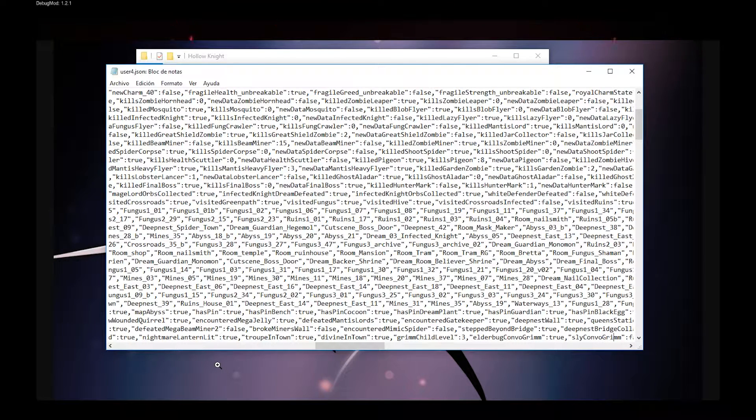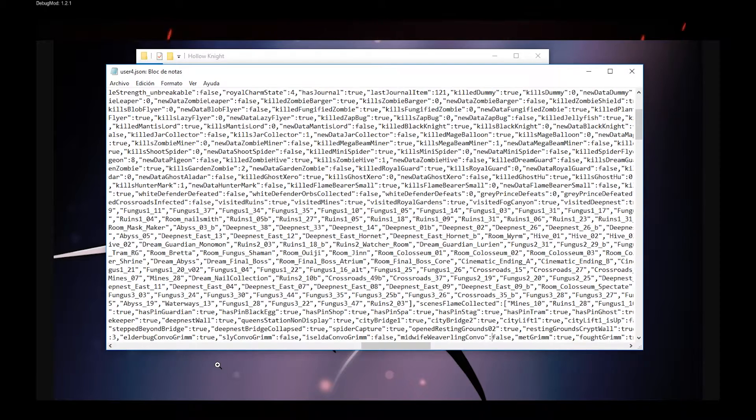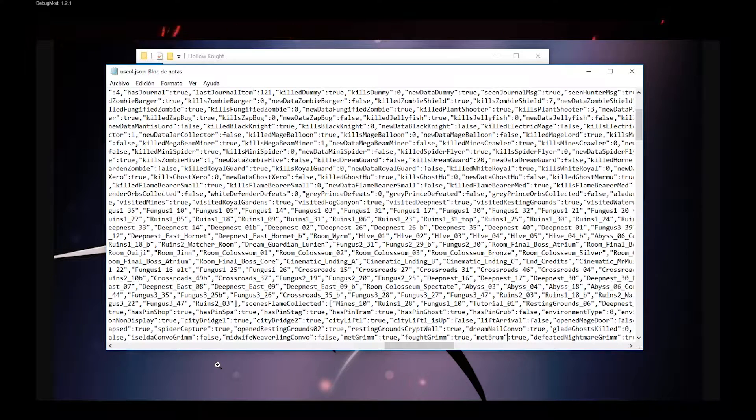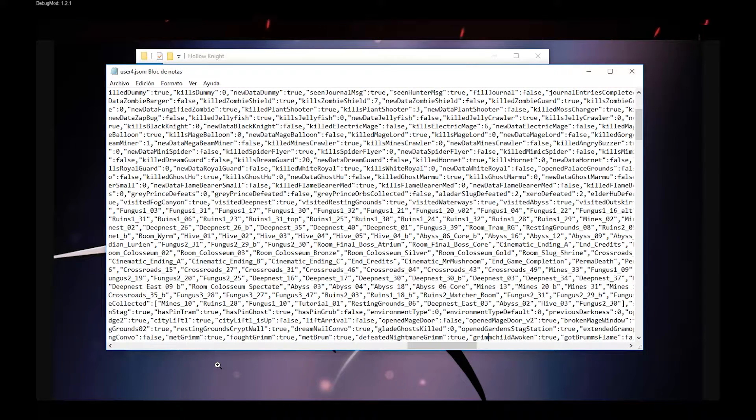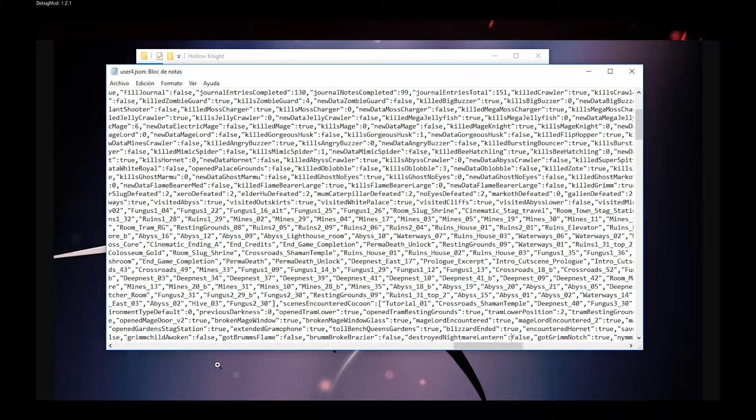By the way, if you just want to switch between charms, set the following values: Met Grim: true. Defeated Nightmare Grimm: false. Grim Child Awoken: false. Got Grim's Flame: false. And Grim Broken Bracer: false, false, false.